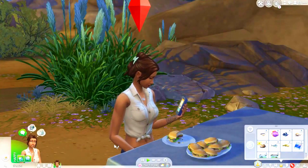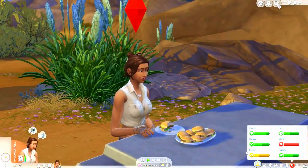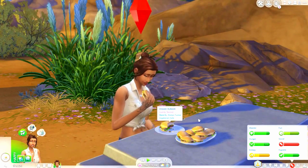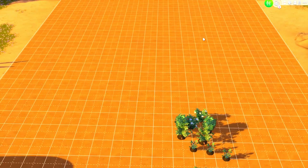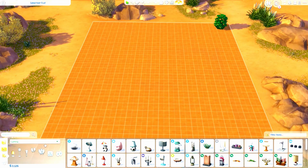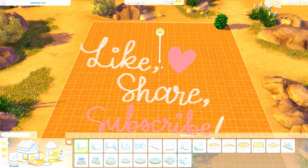Hello everybody, welcome back to my channel. This is the Busy Simmer. Today, after we get her needs up - well, some of them - we are going to build her a little studio. So let's get her to sleep, then we'll start building. In the last episode, we gathered and sold enough items to get 3,126 simoleons, so we're just going to build her something really basic.